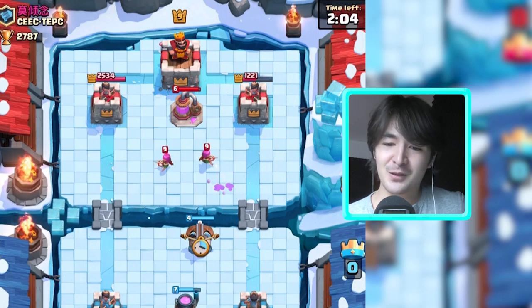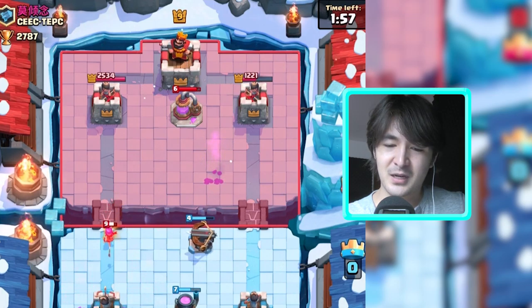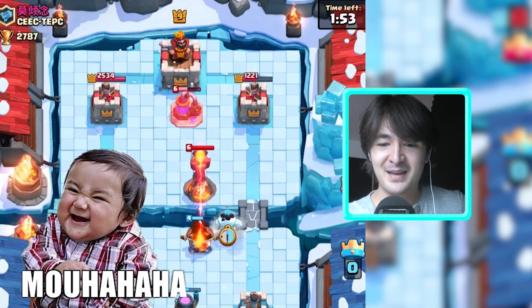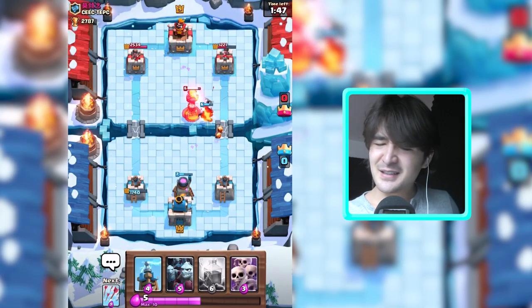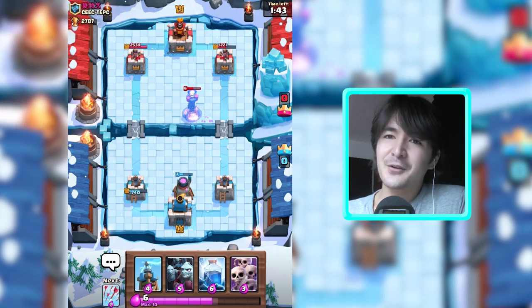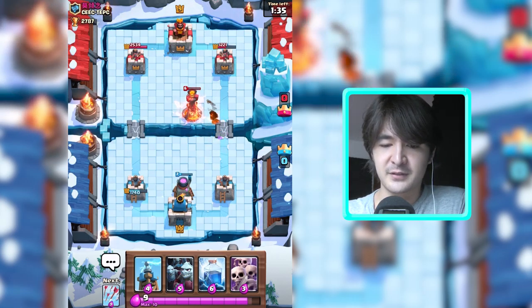It will start shooting these archers. These goblins are gone and it will start shooting this elixir pump. After that it will go down from the inferno tower, but we took down that pump. The deal is not that good if you calculate that he spawned an inferno tower to counter — five elixir and six elixir from the pump versus my expo with six elixir. That's kind of okay.